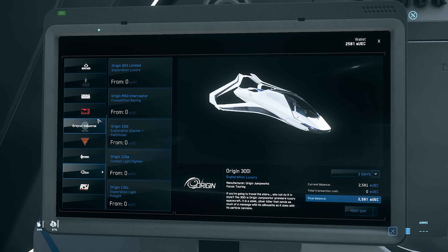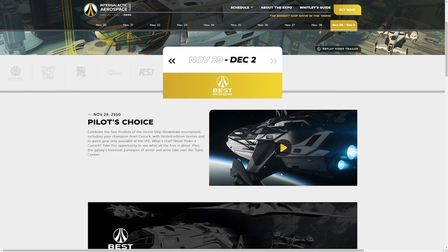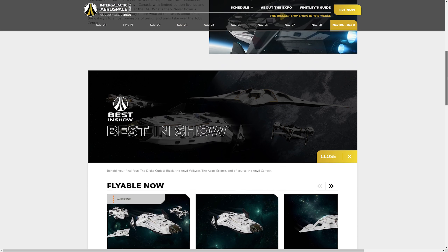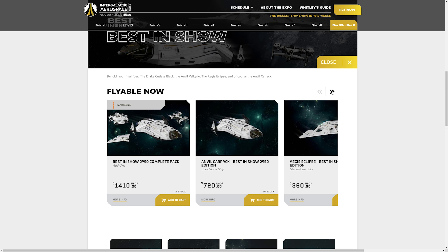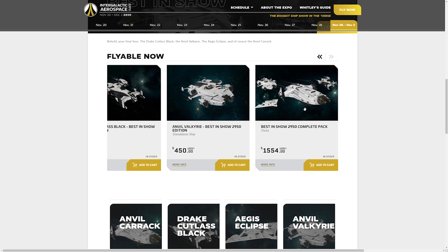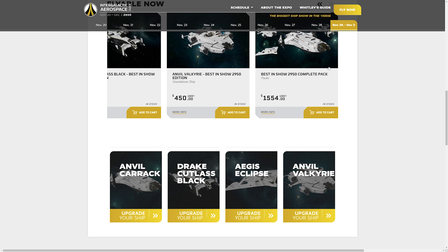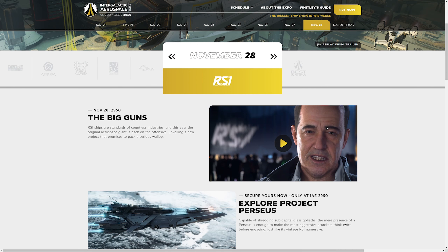Let's have a quick look on the website. No special video from Cloud Imperium today — it is the original Carrack trailer from last year at CitizenCon. It's just ships on offer today: the Best in Show ships — Carrack, Eclipse, Cutlass Black, Valkyrie — with their additional skins of black/white and gold or black/white and mustard. You can also buy the Best in Show ship pack or upgrade any of your ships to the Best in Show ships. You can also buy any of the previous days' ships as well, so bear that in mind.